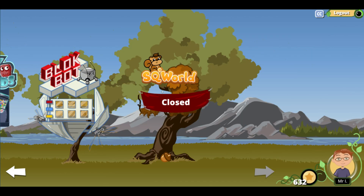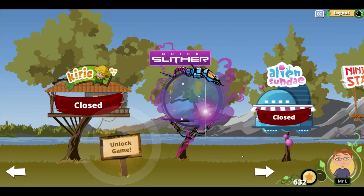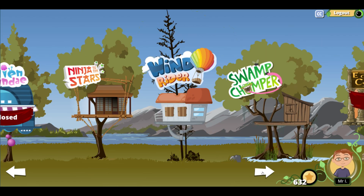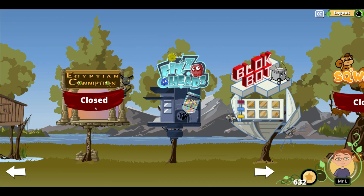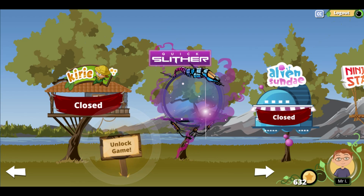We already have a video on Squirreled and also on Kairi from way back in the day. So what we're going to do is go ahead and unlock Egyptian Conniption, and after that our next one we're going to be unlocking is Alien Sunday. Hope you enjoy this video. Let's go ahead and click Unlock Game.